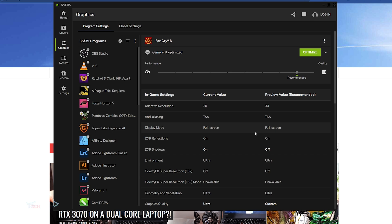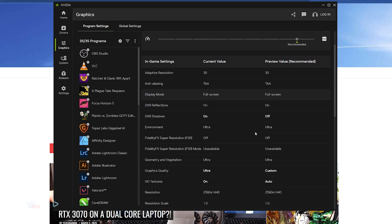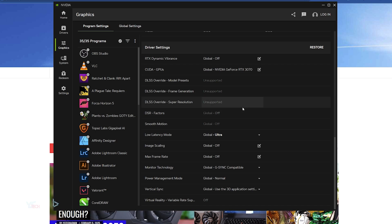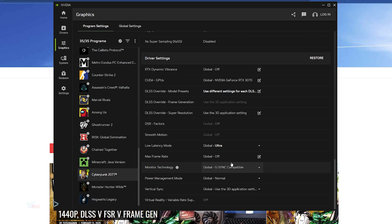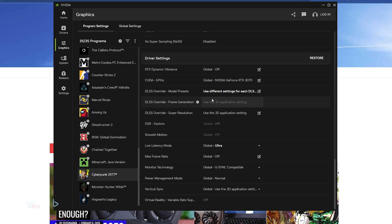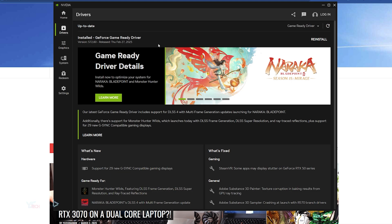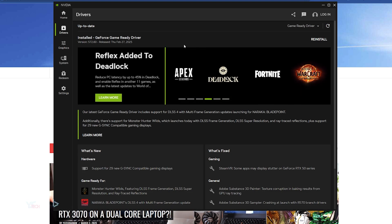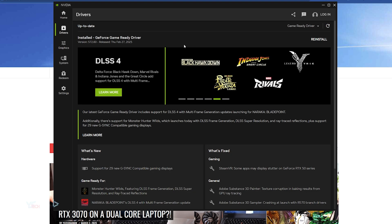If you have a game that has DLSS natively but it says DLSS is unsupported or gives an error message, this is when you need to use the second method with DLSS Swapper and Nvidia Profile Inspector. There is a known problem with the Nvidia app where it grays out the option for DLSS override model presets — it says use 3D application settings but you can't click on it. The fix is to install the latest Nvidia drivers or reinstall your graphics card drivers. If that seems like a hassle, use the second method instead.